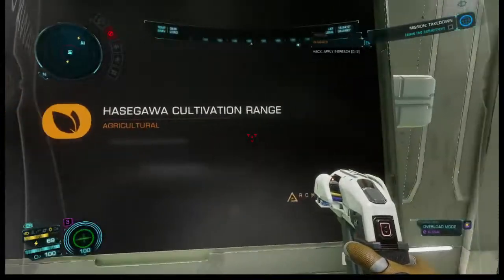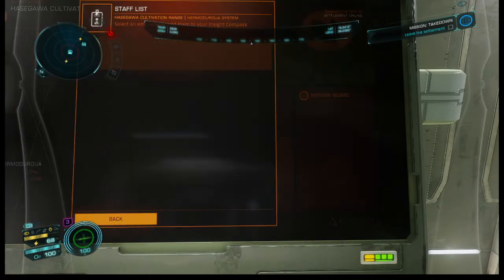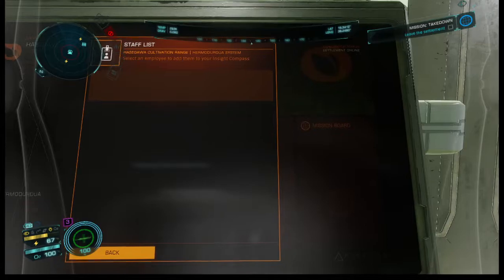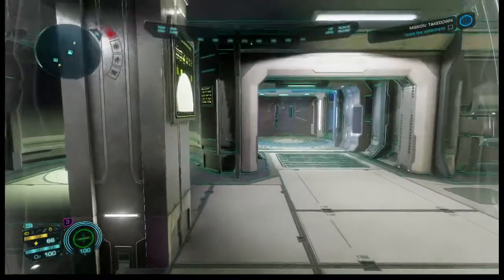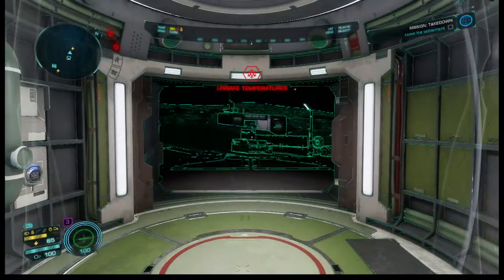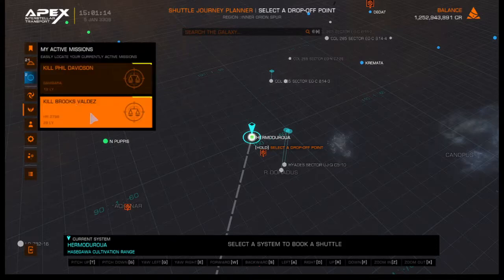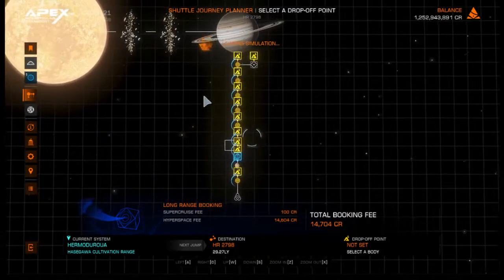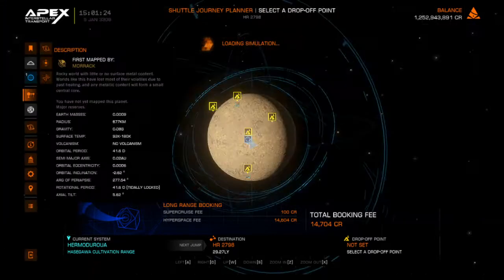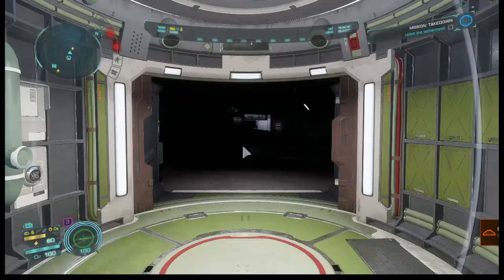There we go. Start facilities — he's not on the board. No, that's not good. He's been killed already. So let's call the shuttle. Come to our next rendezvous. Select the drop-off point. Every single planet that I've done today will be in the dark. Shuttle request sent.